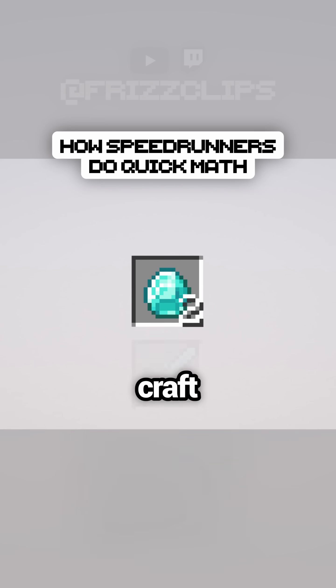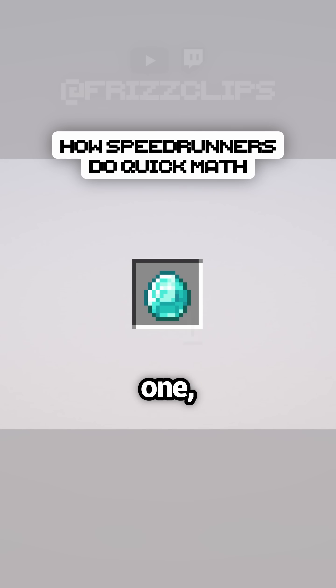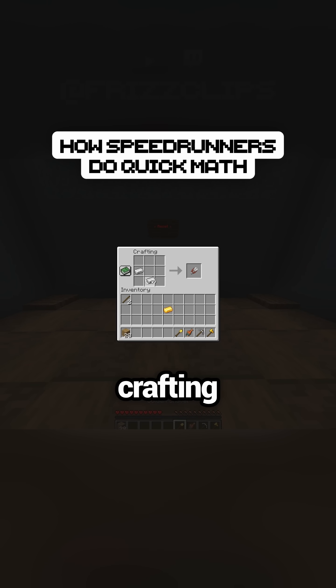If you get 2, you can craft a diamond sword. This is useful for killing blazes later in the run. If you get 1, you can make a diamond shovel. As you can see, there's tons of variability when it comes to crafting tools.